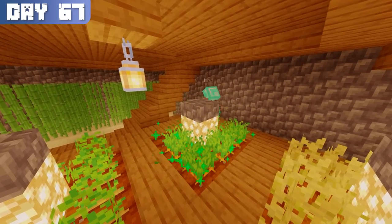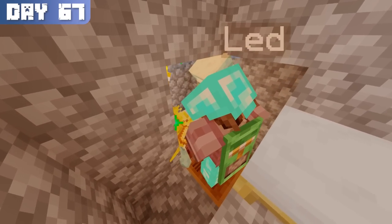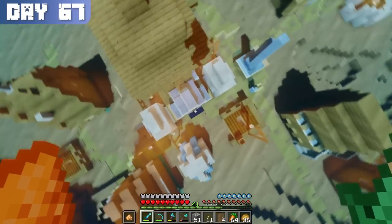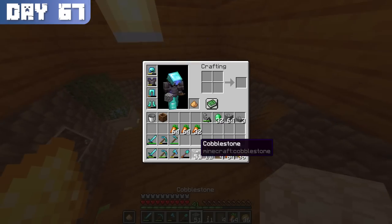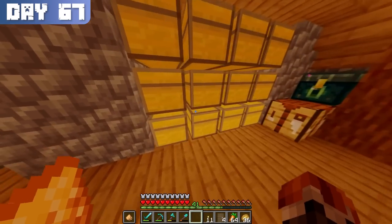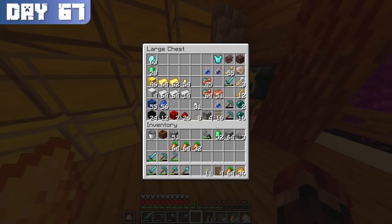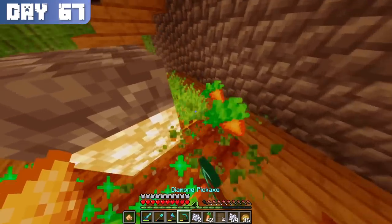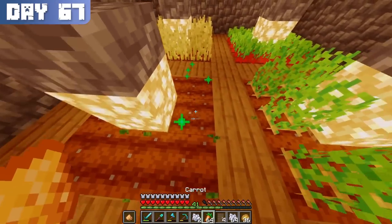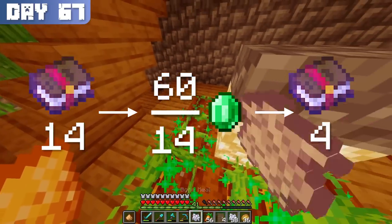Nonetheless, I began day 67 with some more carrot farming, followed by another trade for 16 more emeralds. Now, remember how I said it was newbie of me to think that I needed so many emeralds despite just needing one for the trade? Well, to put the icing on the cake, I had 28 more emeralds in my chest already, bringing my new total to 60. At the time, I still didn't think it was enough, because the assumption of a 14-emerald trade meant that I could only get 4 mending books.